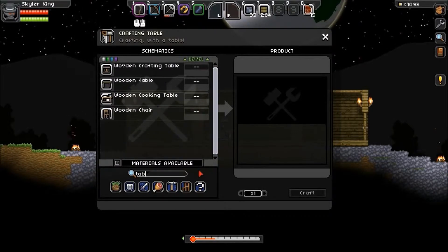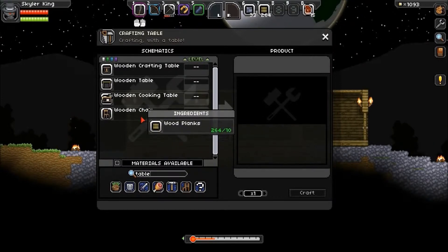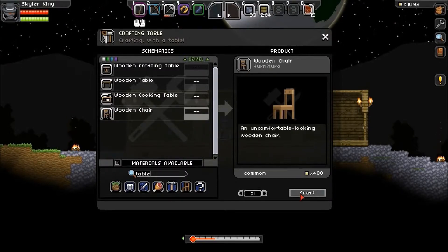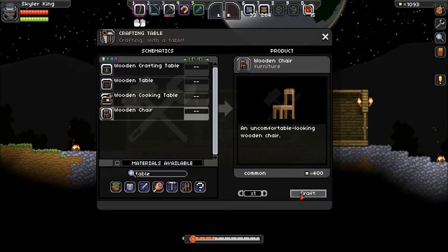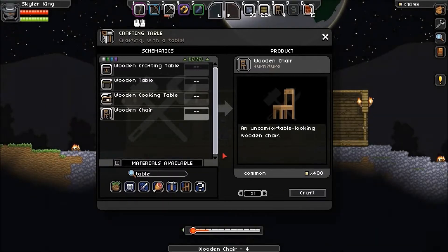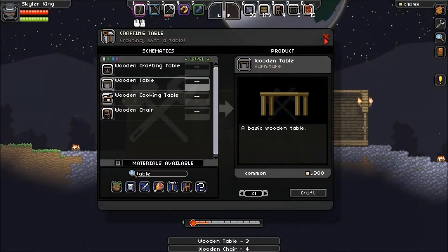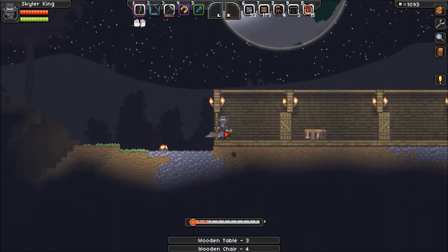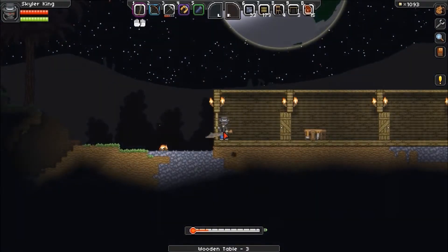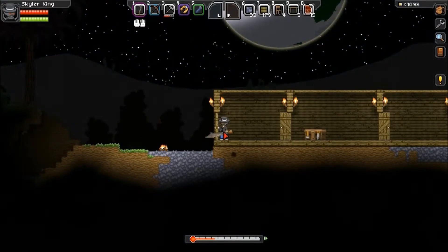There's a wooden table and a wooden chair. I think you need that to have an NPC. Let's make four chairs and three tables. I'm freezing - I saw the back row getting lighter. That is good information to have.